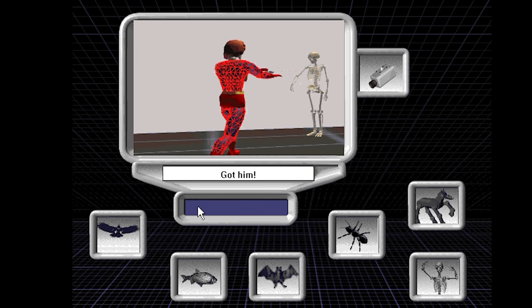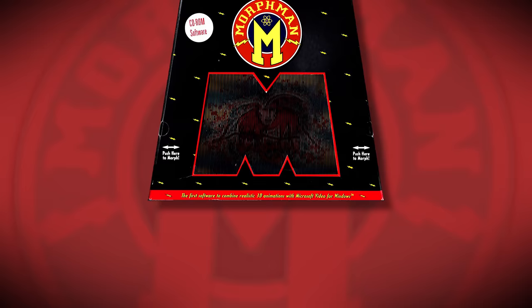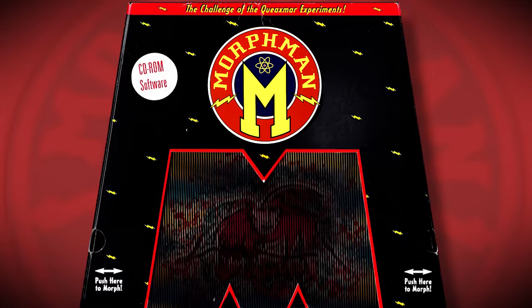Our HUD is now filled with Morphables, but none of these icons matter because you can't actually interact with them. Yes, you're given a Morph button at certain times in the game, but our hero simply morphs into whatever the devs choose him to be in a specific situation. You never get to choose what form Morphman morphs into in the morphing game Morphman. It's just absurdity all the way down.